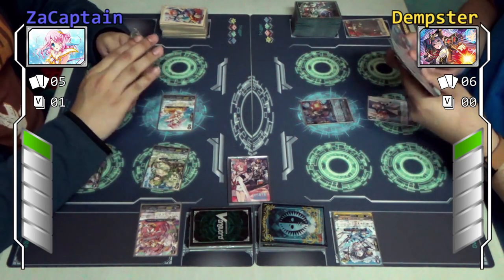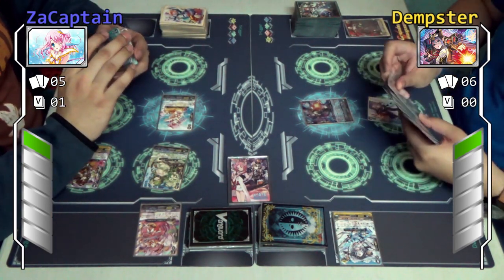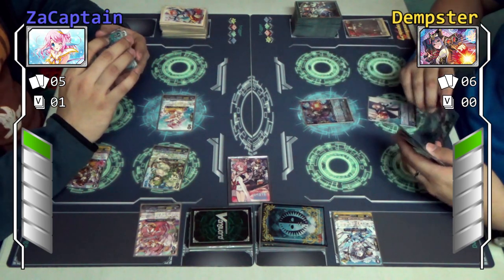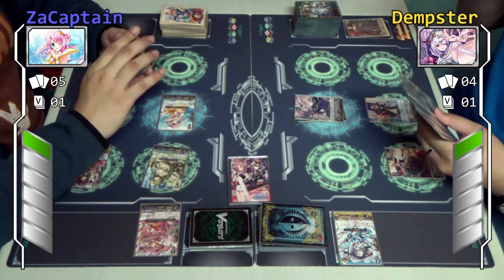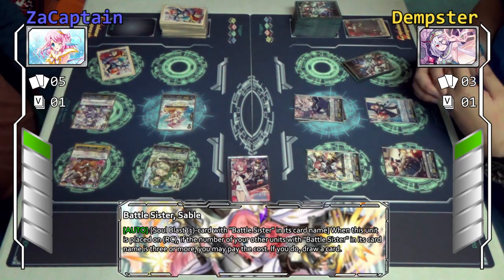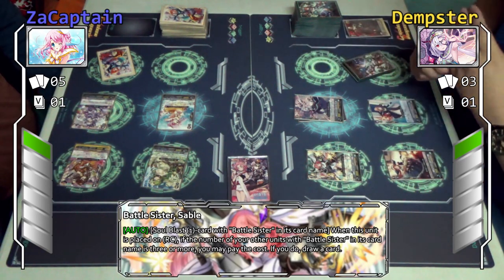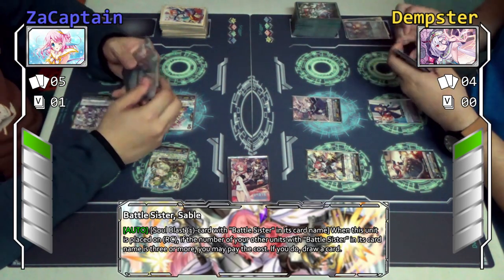I'll ride to Barry Move. I'll call Syrup to the back, and I'll call Sublet. Sublet skill: when this unit appears on the rear guard circle, if I have three or more Battle Sister units, I call to the rear guard circle plus one. If I do, draw a card. Beautiful.